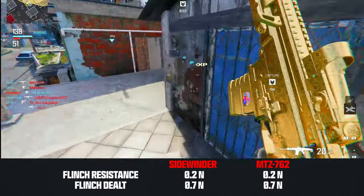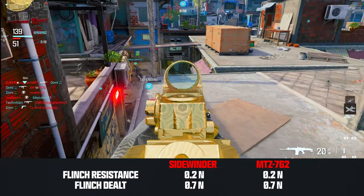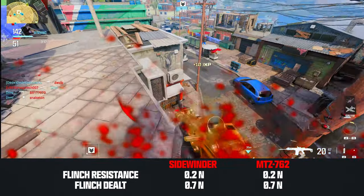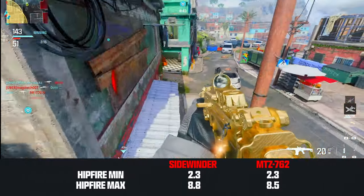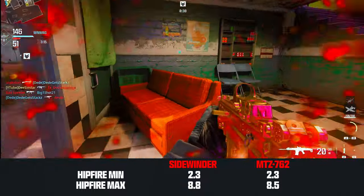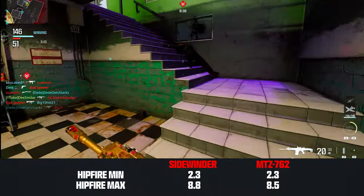Accuracy stats are essentially the same between both these rifles too. Flinch, idle sway, hipfire — they're all pretty much the same. There is a slight difference in the hipfire max spread, but again, thin margins here.